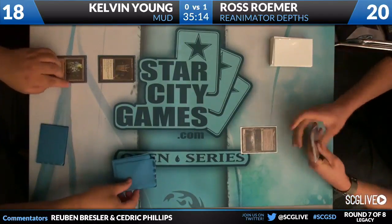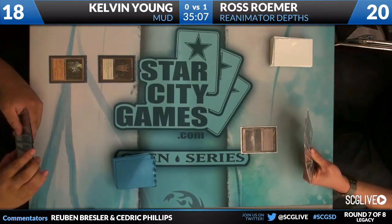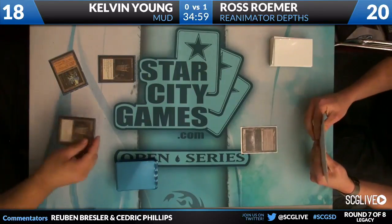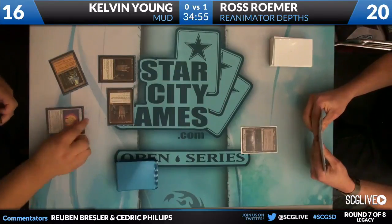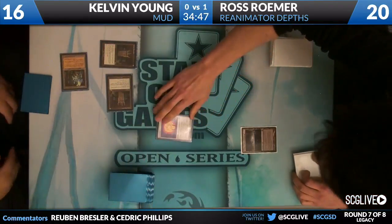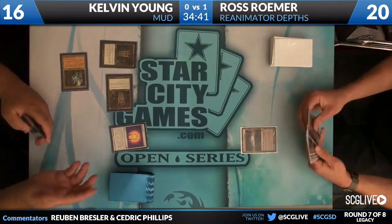He probably wants to cast a turn two Worm Coil Engine or something along those lines. We do see an Urborg, Tomb of Yawgmoth from Ross, just passing the turn back. No discard spell is a little bit of a beating because Kelvin's going to be able to, if he so chooses, drop one of his two Trinispheres or an enormous spell of some kind. We've gone to 16 and we're going to see another Grim Monolith, then a Trinisphere. We're going to read Trinisphere — it basically makes everything cost three.